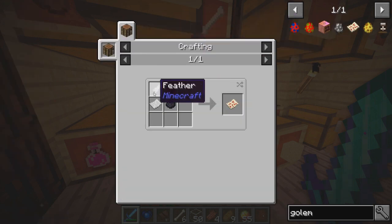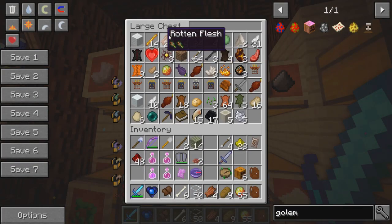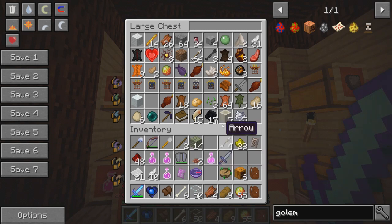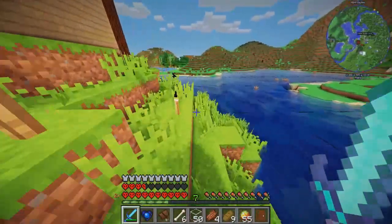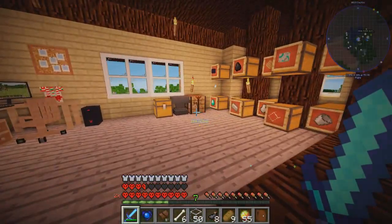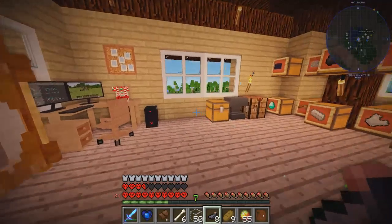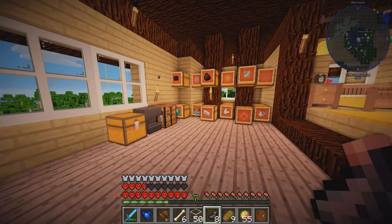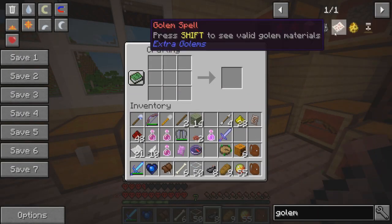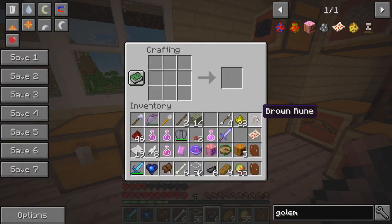The golem spell is super easy to do — it's feather, paper, ink sack, and some redstone. I think I might not have any ink sacks but I can go get some. We've got paper, we've got feathers, and we just need ink sacks, so I'm going to have to go beat up some squids. Well after several hours of looking for ink I've finally found it. For some reason we appear to have a squid shortage on One Life — they've all disappeared and it was a pain to find them, but I found some. So now we can go ahead and start crafting. We need a golem spell like so, and then we need a golem head like so, and I want to get two of these. Very nice.